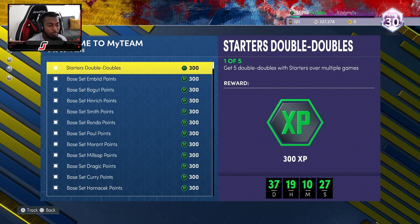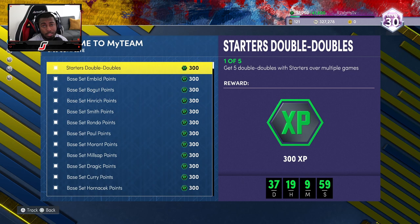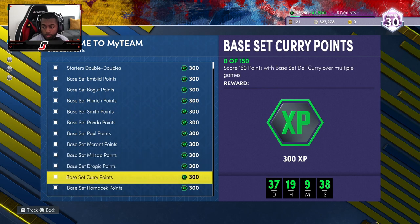What's good YouTube, this is boy RJ. I got a method for you guys to make XP challenges way easier to get done. I know sometimes we just want to get these challenges done to get XP. I'm at level 30 trying to get that Melo - we're 10 levels away. You have to wait for new packs and agendas to drop, but in the meantime we have these base set agendas. You get 300 XP for each base set and pretty much all of them involve scoring points. This method is mainly for wing players and three-point shooters.